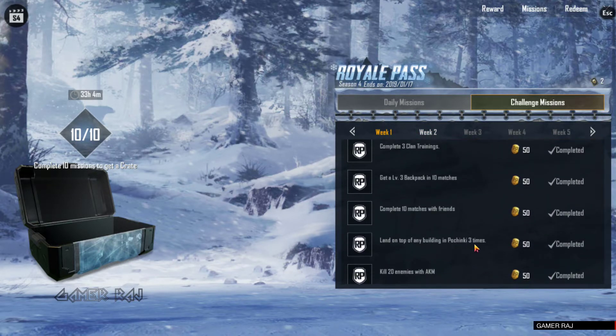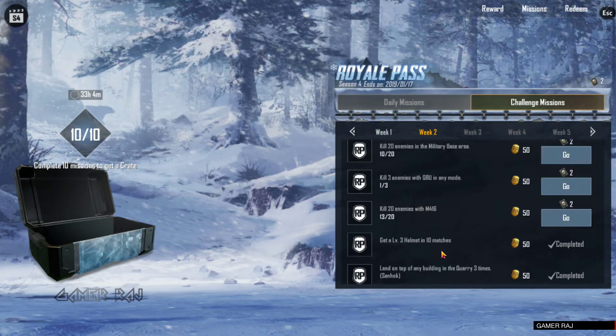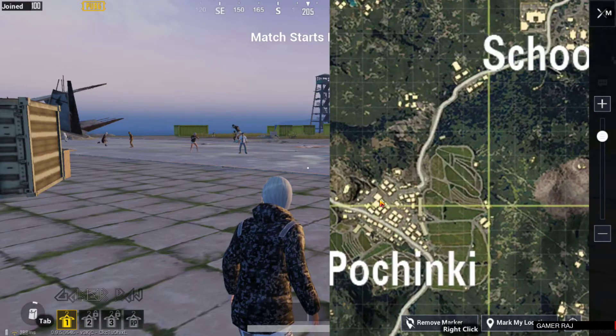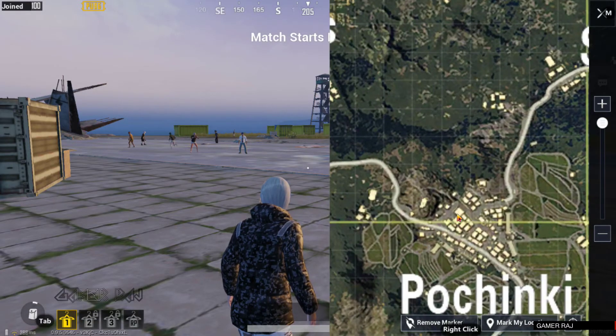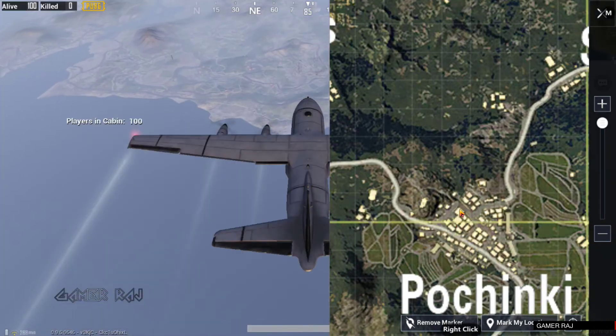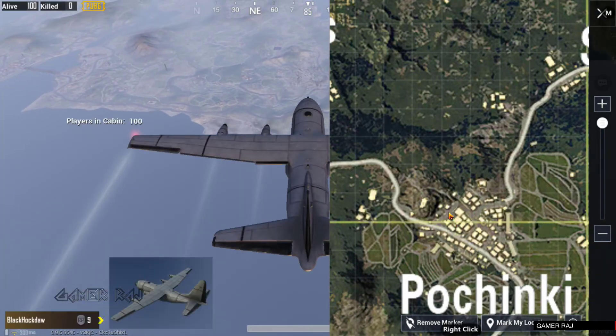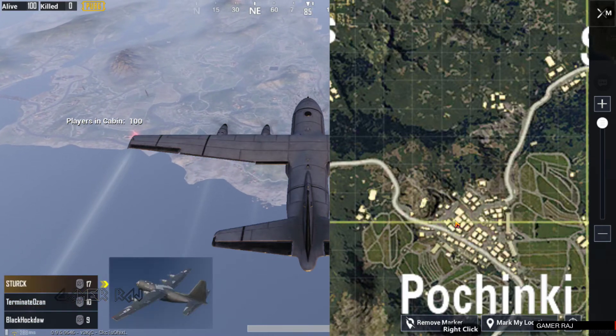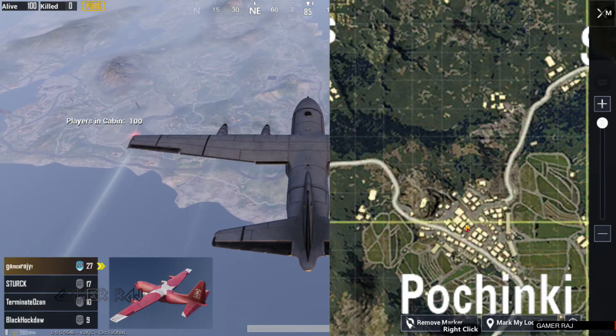You get these landing missions typically in every Royal Pass season. To complete these missions you just have to time your landing, preferably on a rooftop with more area.